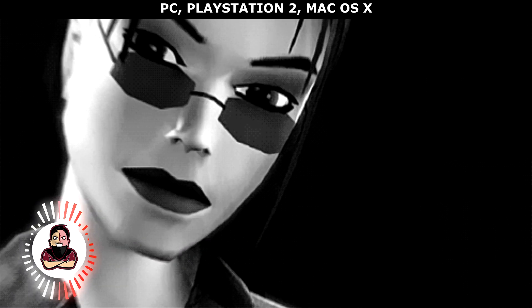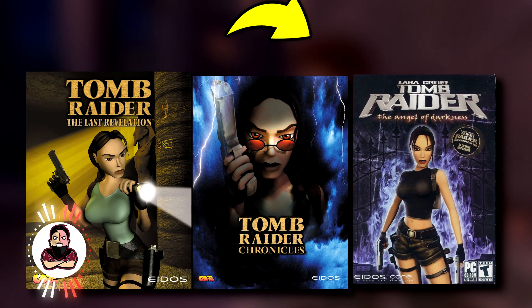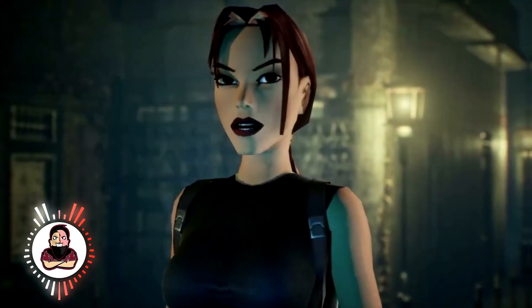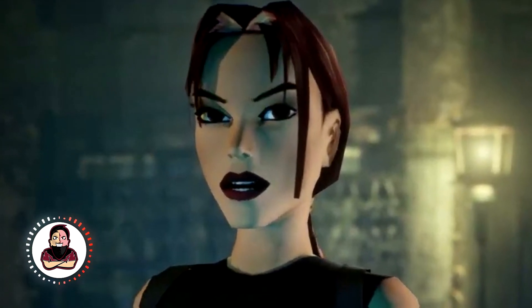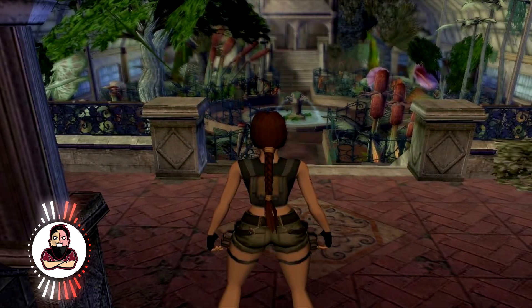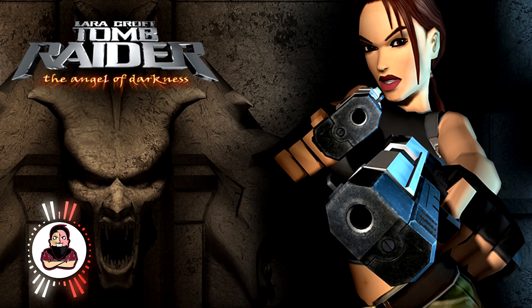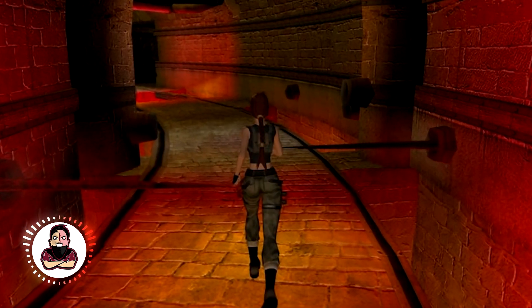Completing the original timeline, Tomb Raider: The Angel of Darkness of 2003 picks up directly after The Last Revelation and Chronicles. We find Lara Croft wrongly accused of the murder of her former mentor and forced to flee. In this chase, she will confront a secret society whose aim is to control the world.